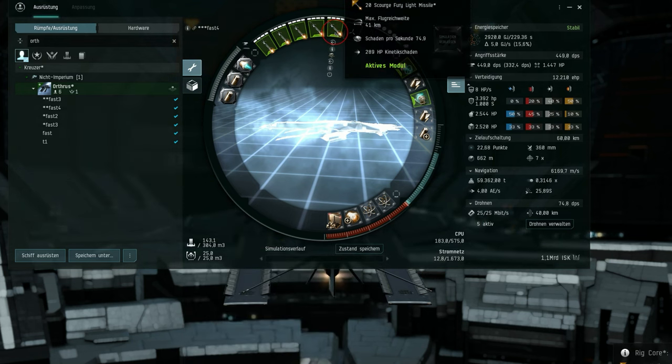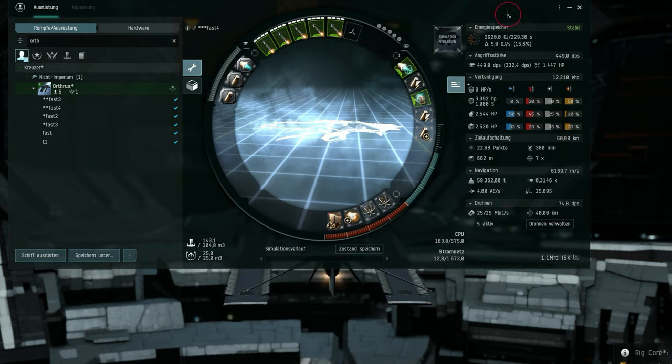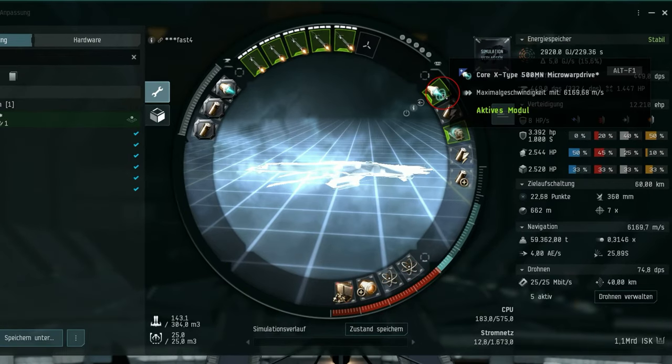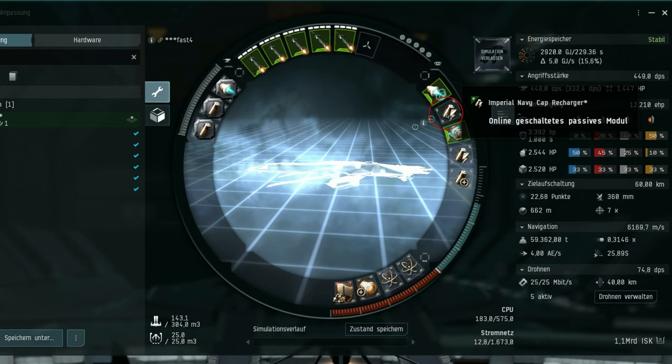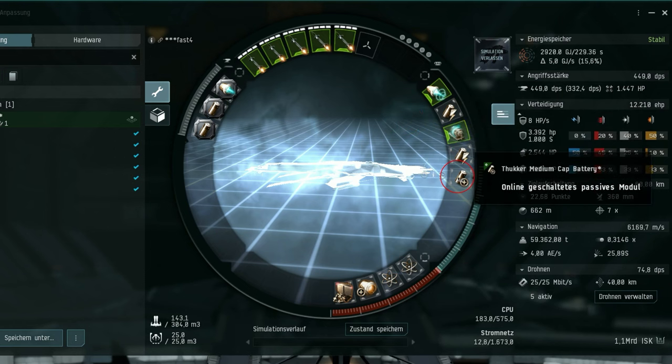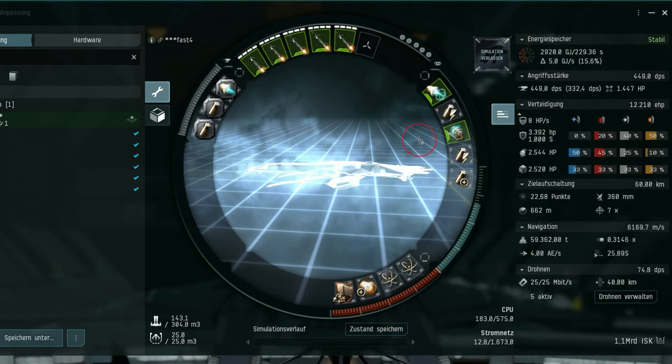Additionally, by using drugs, I can increase the DPS by an additional 5%. I fitted a Core X-Type 500 Micro Warp Drive, two Navy cap rechargers, a medium cap battery, and a warp disruptor. You can easily point targets above 40 kilometers.